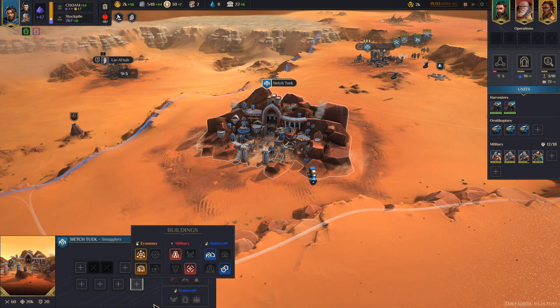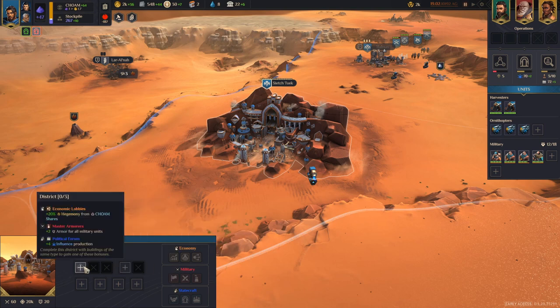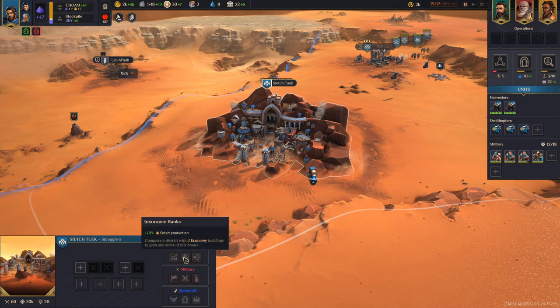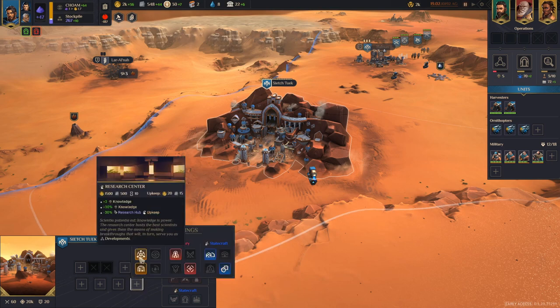After those first two buildings, there's not really a wrong way to go. Depending on your end goal, reserve the triple or double district bonus accordingly — you can only get one on the last column and one on the second column. If you're going for an economic victory, save your triple district bonus for three yellow buildings. If going for military victory, at least have two power or two armor buildings for your army. No bad buildings, but start with the Research Center and Black Market Branch.